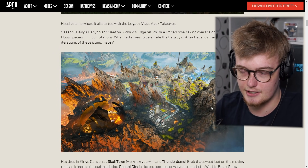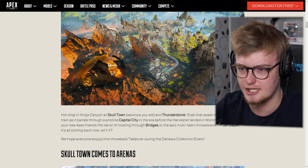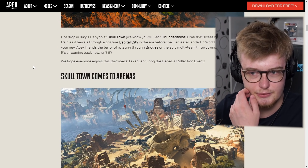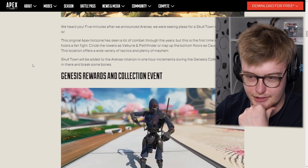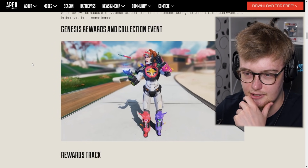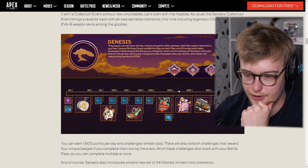We also get the old World's Edge with the old Capitol City. It wasn't really that many changes on World's Edge — we have Capitol and we have what I think was called Depot. Actually, Thunderdome. Oh man, I'm looking forward to this. We got some new rewards and a collection event — there are some skins if you care about that. I'm not really looking to spend money, but we got a rewards track.